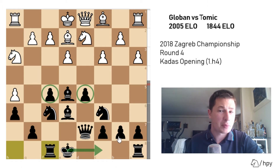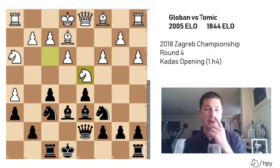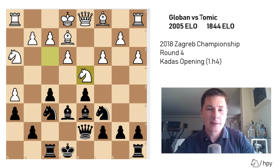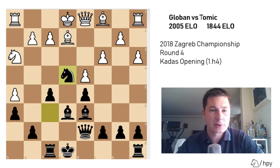I was happy with my position here. He played knight to f3, attacking my bishop - I have to save it, bishop d6. Knight to d4 - I believe I had to take, but the engine says bishop to g8. So knight takes d4, e takes d4, knight to e4 - jumping into his position.